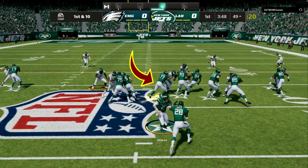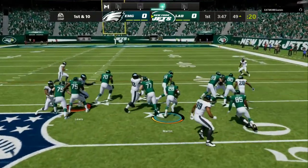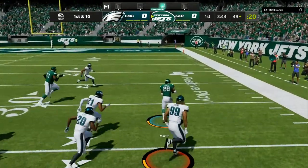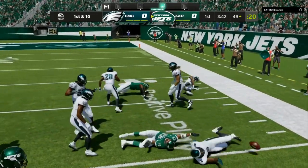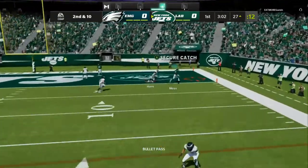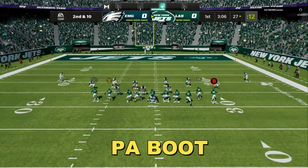The play I like to run is mixing in the run and then coming with the play action shot play. Some key abilities — make sure to have post up. You can see I'm getting that initial push down the field. There are three good run plays: the inside zone that you can flip to the bunch side, the halfback slam out of the single back audible, and the toss. Those are the key running plays.